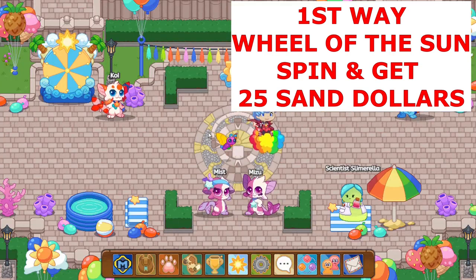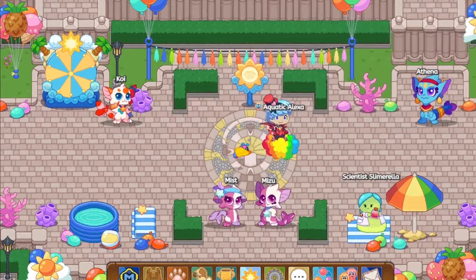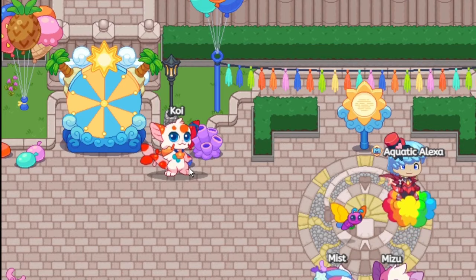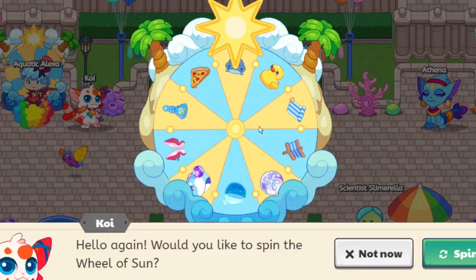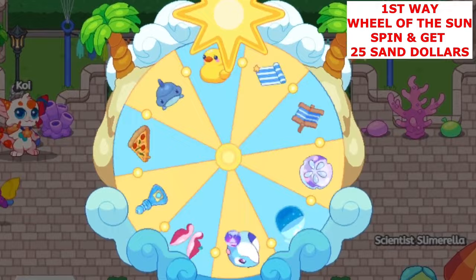The first way is by spinning the wheel of the sun. We have Koi over here — Koi is in charge of the wheel of the sun. Right now on the wheel of the sun you guys can see there are 10 items. These 10 items will remain through all of Summerfest. One out of these 10 items is a sand dollar — this sand dollar represents 25 different sand dollars which you guys collect if it lands on this. So basically, spin the wheel, hope you guys get lucky, and get 25 sand dollars.